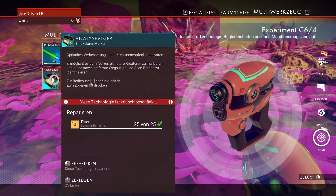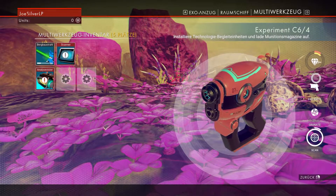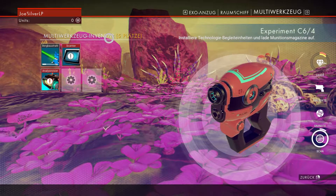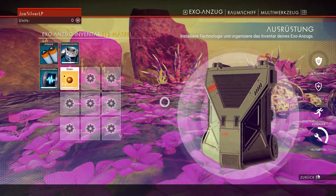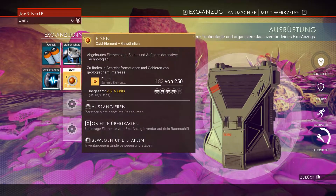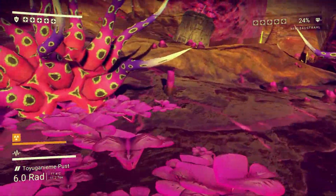Wie viel Eisen haben wir denn mittlerweile gesammelt? Wo habe ich mein Inventar? Multi-Werkzeug... Exo-Anzug. Ja, doch – 183 von 250 Eisen haben wir bereits. Jetzt müssen wir eigentlich nur Kohlenstoff suchen.